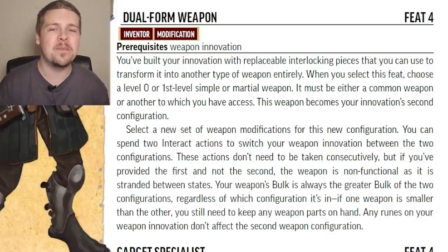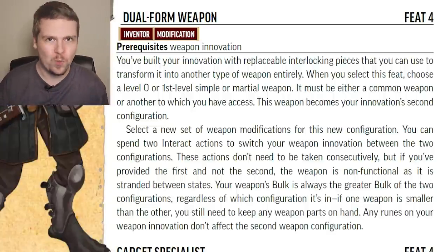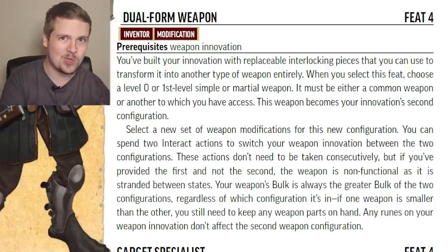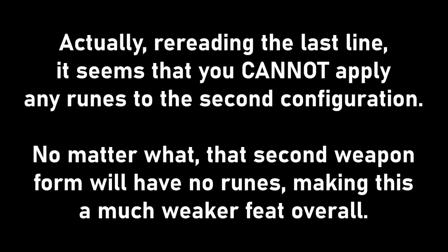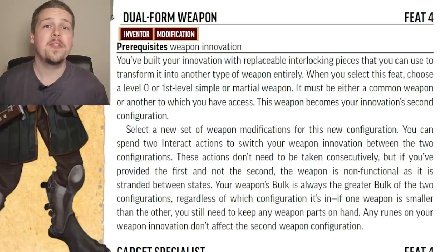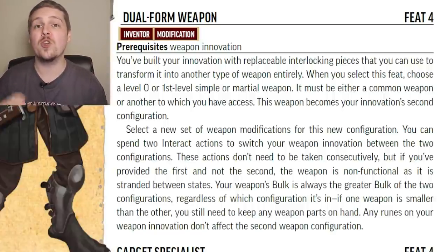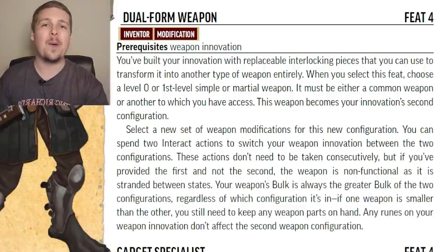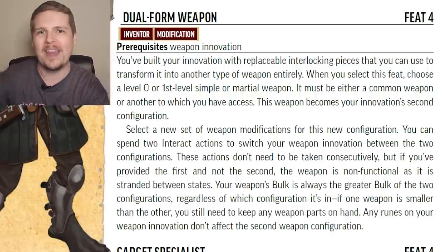They did add some things that limit this a little. First, your item always has the bulk of the heavier of the two weapons, so even if you have a greatsword and a knife configuration, it's always going to be the bulk of the greatsword. Also, you need to apply runes to each one separately. The two actions required to switch forms do not need to be consecutive — you can spend the last action on one turn and the first action on the next turn to finish the reconfiguration. However, after spending the first action, your weapon is no longer usable as it is between states.